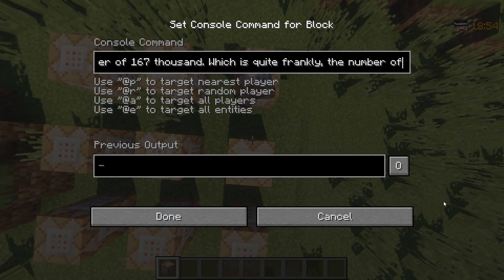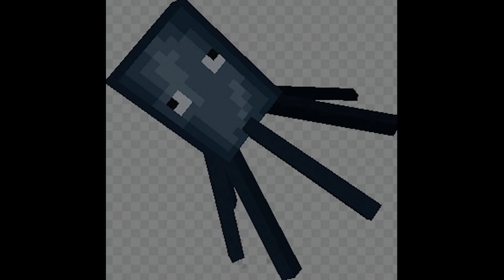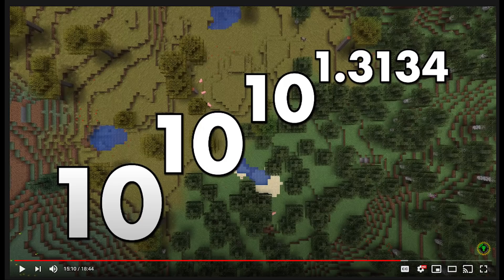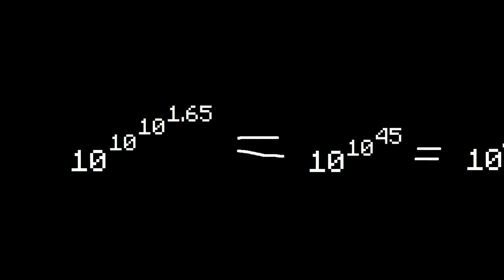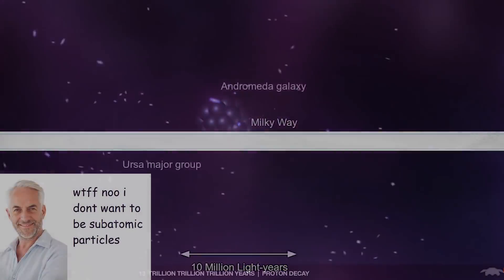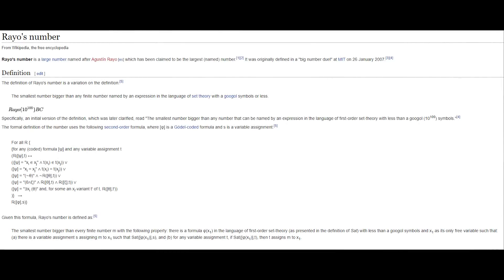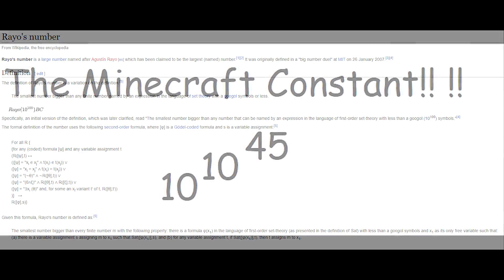Yes, this includes a world filled with command blocks that all say the entire script of this video, a world with Despicable Me pixel art, and a world where 100 squids are flying around at y equals 10 to the power of 254. Now let's compare our answer to other YouTubers: Game Theorists got 10 to the 10 to the 10 to the 1.3134, and another creator got 10 to the 10 to the 10 to the 1.519. This number has one and a half quattuordecillion zeros in it. If you wrote it out with each zero one centimeter long, the paper would surpass the observable universe, and long before you finish even 1%, the protons of your body would decay and matter would cease to exist. This number is so big it deserves a name — I call it the Minecraft constant.